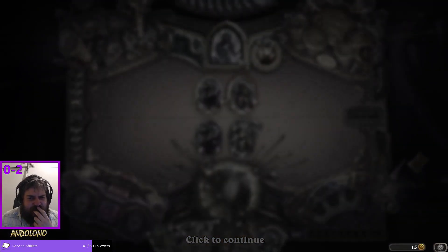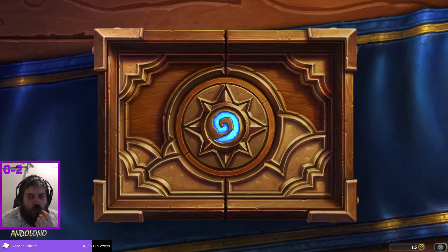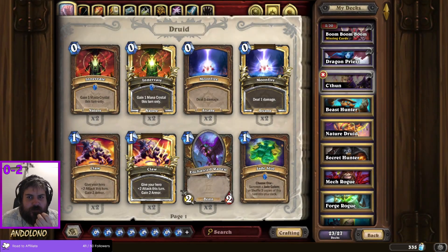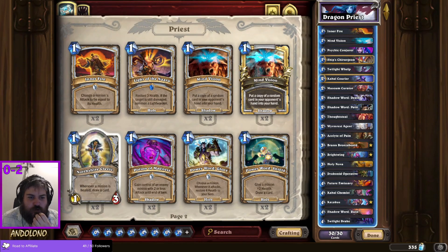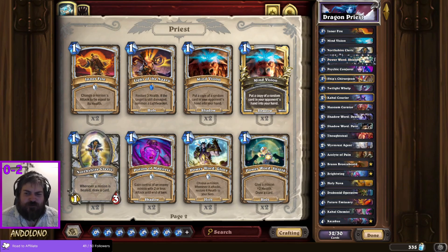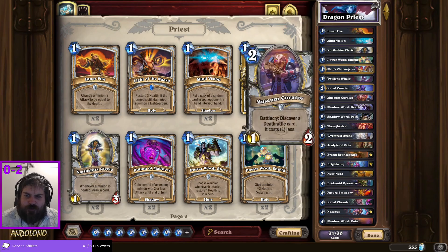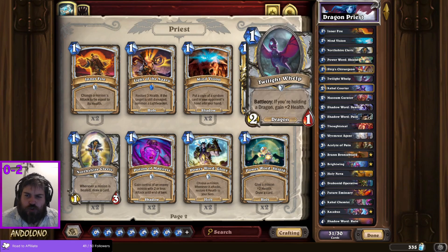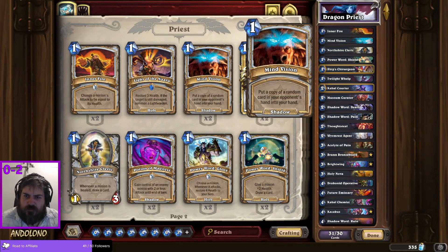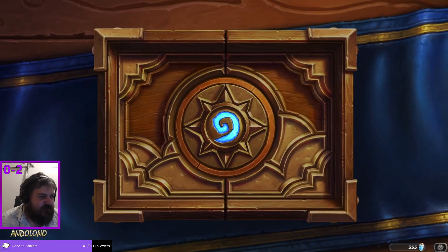I don't think how I would have played that differently — I was pretty content with how we played it. Upon thinking about this, card draw being important, we might want to put Northshire Cleric in here and a Power Word: Shield or something. And if we're going to do that, let's drop the Psychic Conjurer. Maybe get rid of Mind Vision as well — we have so many one-drops. Let's drop Mind Vision as well. Dragon Priest slightly amended — give myself a little bit of extra draw.